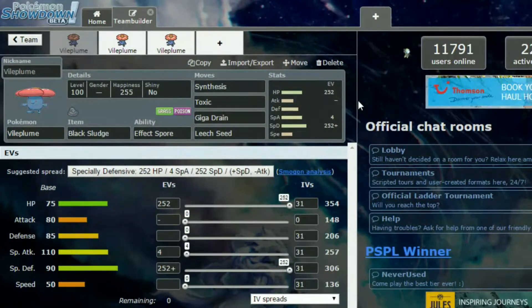Try and get as much health back as possible and dwindle their health at the same time. You're running it specially defensive with max HP, max special defence, and a Calm nature — so plus special defence and minus attack. Then 4 EVs in special defence and 4 EVs left over for special attack. You want to use Leech Seed straight away, Toxic straight away, then Giga Drain and Synthesis when you need.